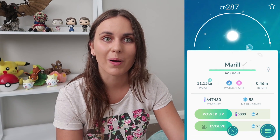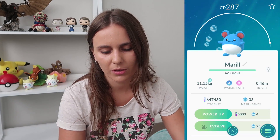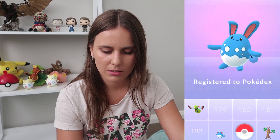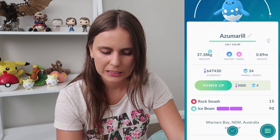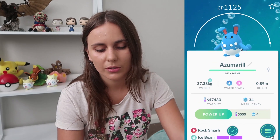Marill - I love Marill so much, it's one of my favourite Pokémon, so cute. I'm going to evolve you along to your next stage. Marill was one I evolved all the way up and kept through to battling the Elite Four back in Gen 2 on the old games. Rock Smash and Ice Beam - I do prefer having two moves of the one type, but that's all good. Azumarill, little cutie.